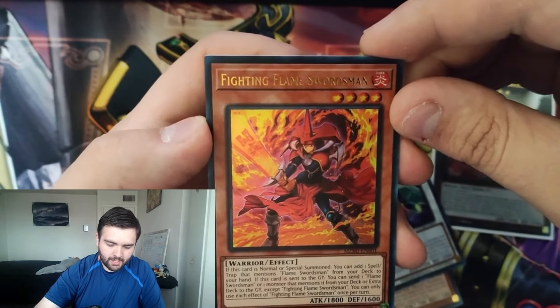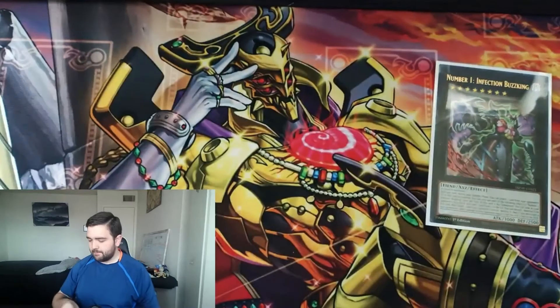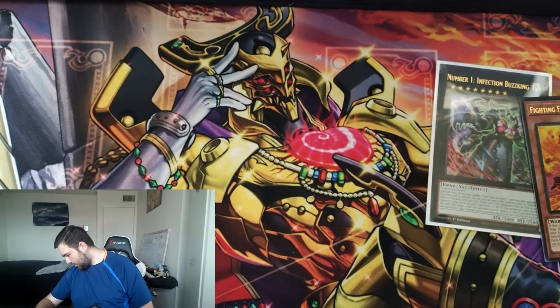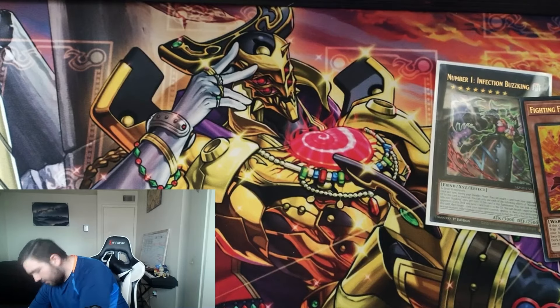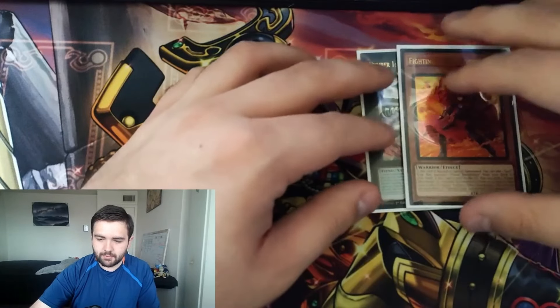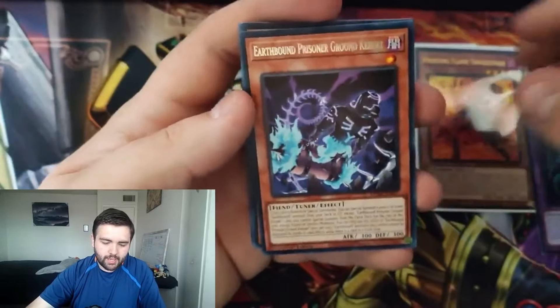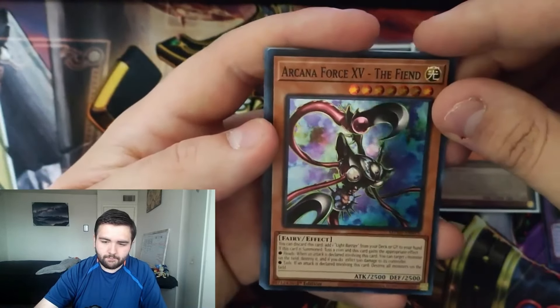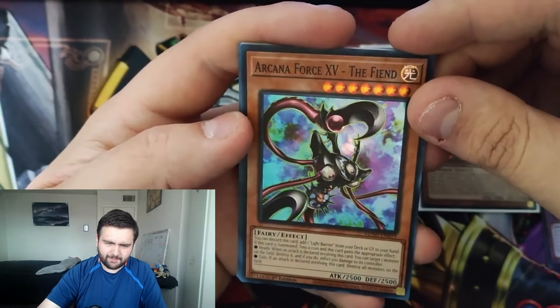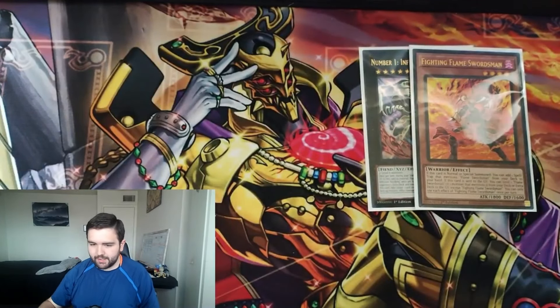Magic Swordsman is our rare, Geo Kraken — a very good card — in the rare slot, and Satellite Synchron. Okay we're pulling an Ultra or Collector Rare. Dragon Clearwing, and then Fighting Flame Swordsman is our Ultra Rare! What does it do? Normal/Special summon it, add a spell that mentions Flame Swordsman from your deck. When sent to the Graveyard, send a Flame Swordsman or monster that mentions it from your deck to the Graveyard except itself. Actually not a bad effect. We'll sleeve it up. We're still looking for Bonfire and Transaction Rollback but we did pull Number 1 so we can't complain.